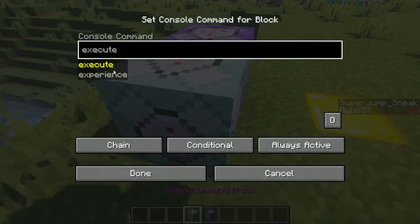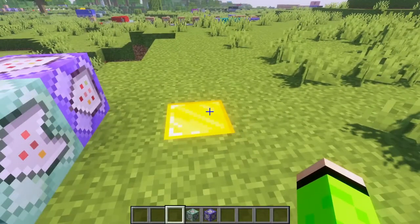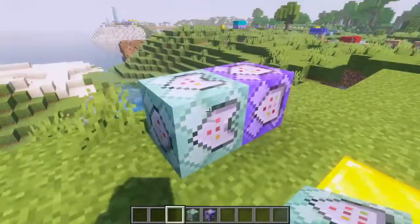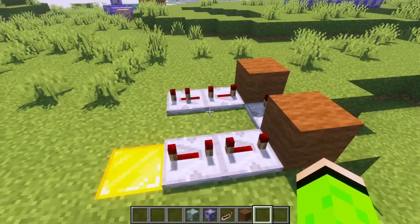Then I take a chain command block off of the original command block which plays the sound entity guardian death. It sounds something like this. I feel like that's an okay sound for charging up a super jump — I may add some more sounds later though. Then I add in a little bit of a delay.